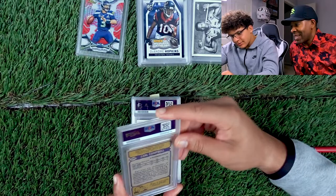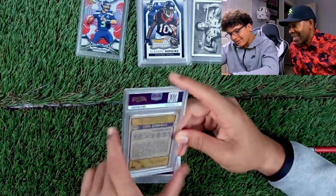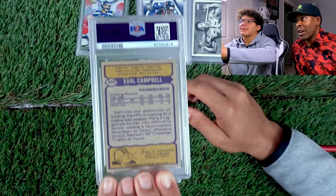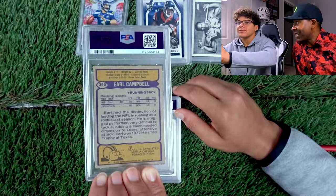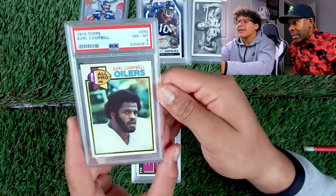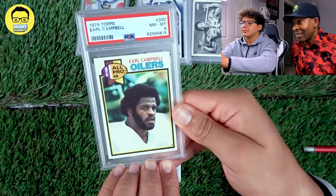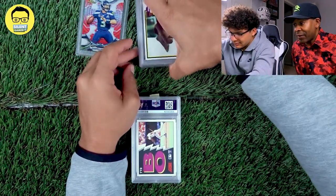Now we got an Earl Campbell 1979 Topps. It says Earl Campbell affiliated with two on the back. One of the greatest — we can get like a seven or eight. This is a book/broker find. 3-2-1 — 8. That's pretty good for a card that old. For 1979 Topps, that's definitely good.